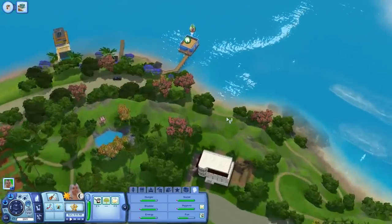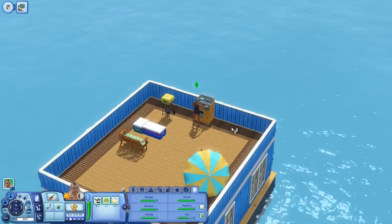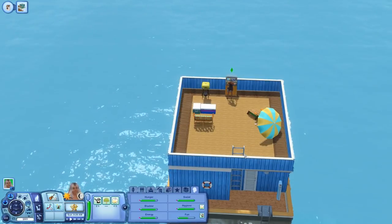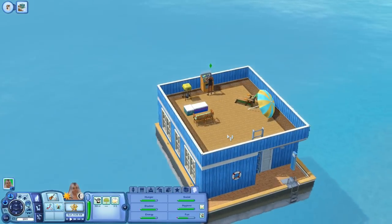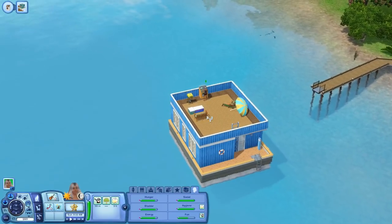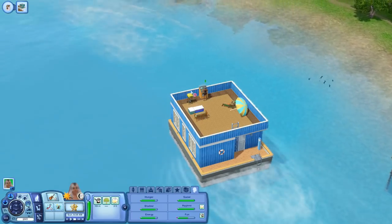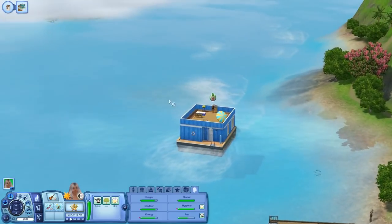It does take a while for the houseboat to move — they don't really move that fast. As you can see here, she's literally steering her house, which is like the coolest thing to me. I personally probably would never live in a houseboat because I feel like I'd get really nauseous from all of the constant movement. But yeah, this is just so serene. Look at this — it's so beautiful, like the movement of the waves.